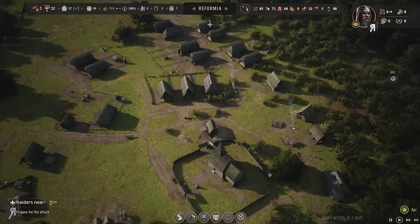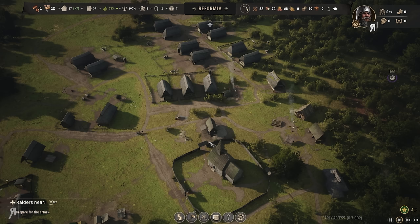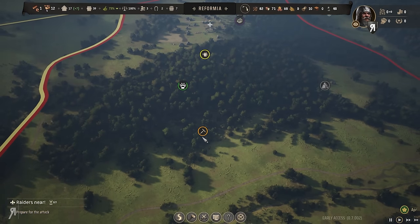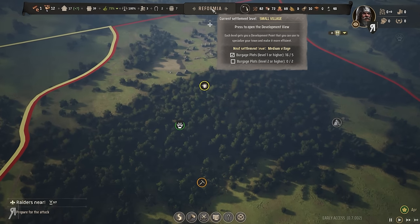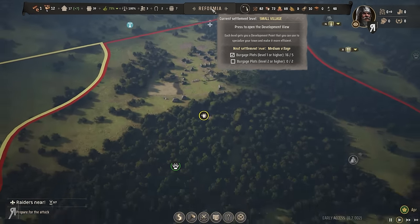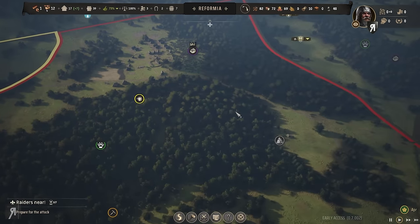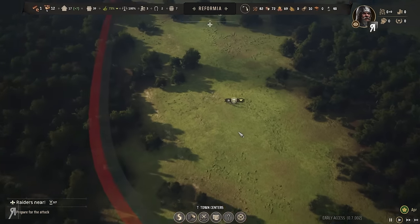We're going to need to be prepared for the obligatory attack from the raiders. We have an iron deposit down there which is going to be required for weapons — because we're not going to be attacking them with sticks. Oh look, there are some armies right there — did they just fight? Did I miss the battle? Oh dear.